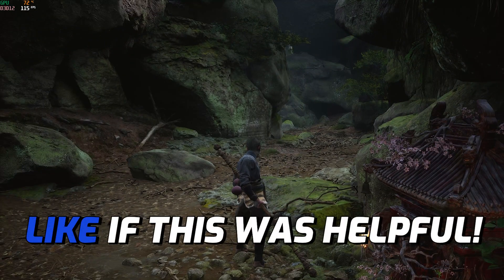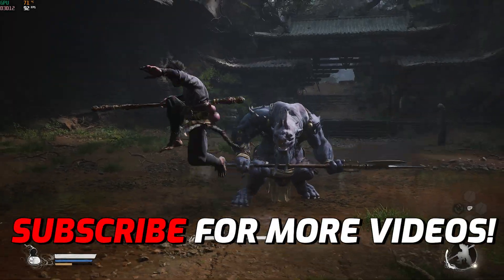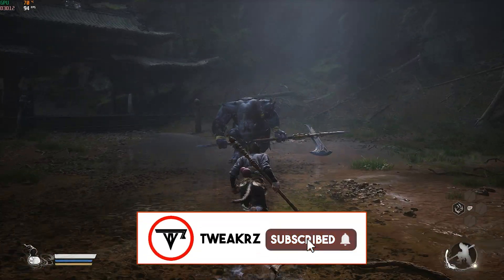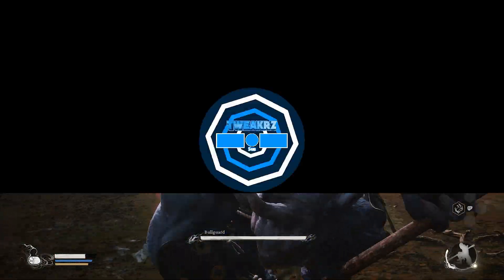Once done, press Y on your controller, click Confirm, and head back — you're now good to play with maximum FPS available in the game. That was it for this video. If this helped, leave a like and hit the subscribe button. We'll see you in another video — keep watching Tweakers, and peace out!